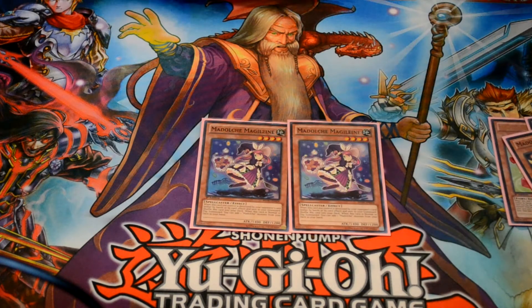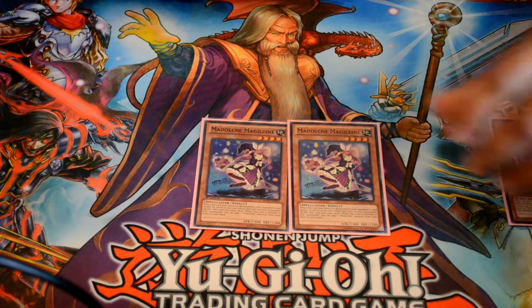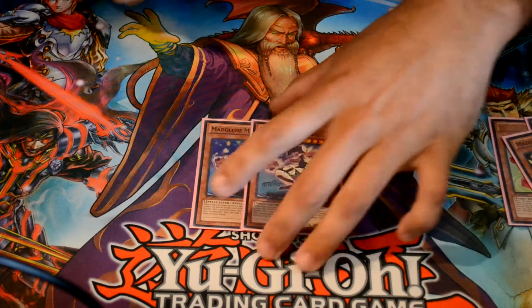I've got Two Magellan — it might come as a surprise because some people are running her at three, but I feel two is a lot better because she's not what you want to start with. She's only optimal in a starting hand if I have Double Summon, because I'm going to Magellan, Double Summon, and then go forward into Anjeli, so she just pushes a combo a lot further.